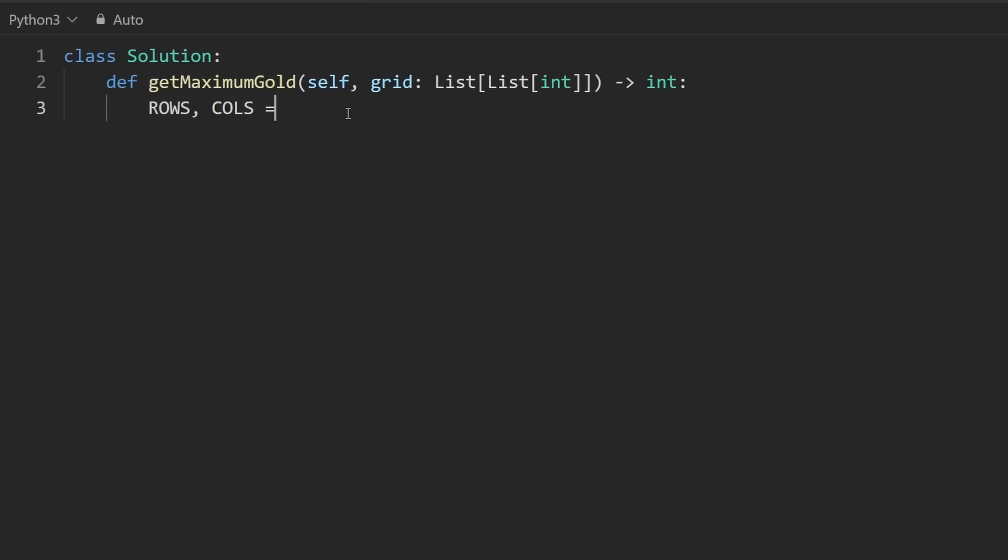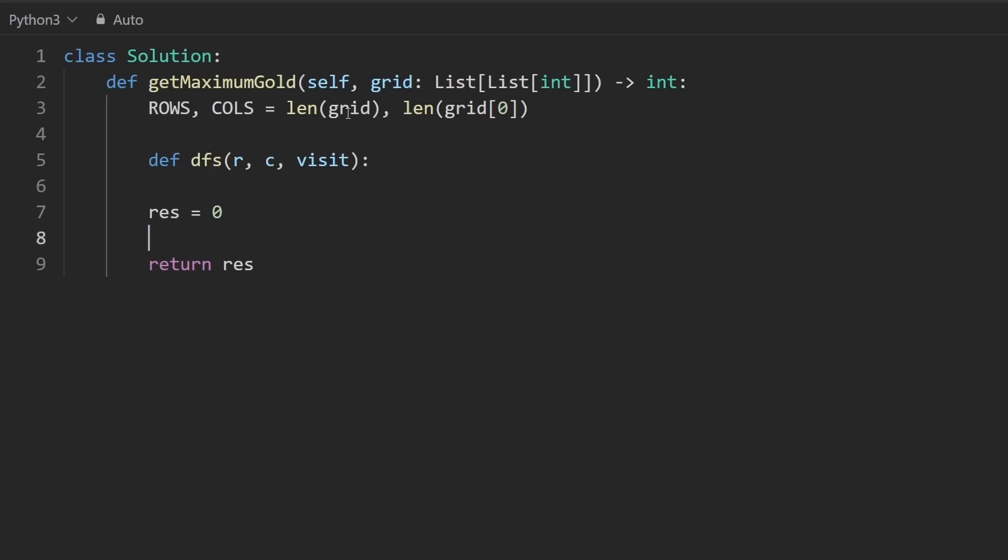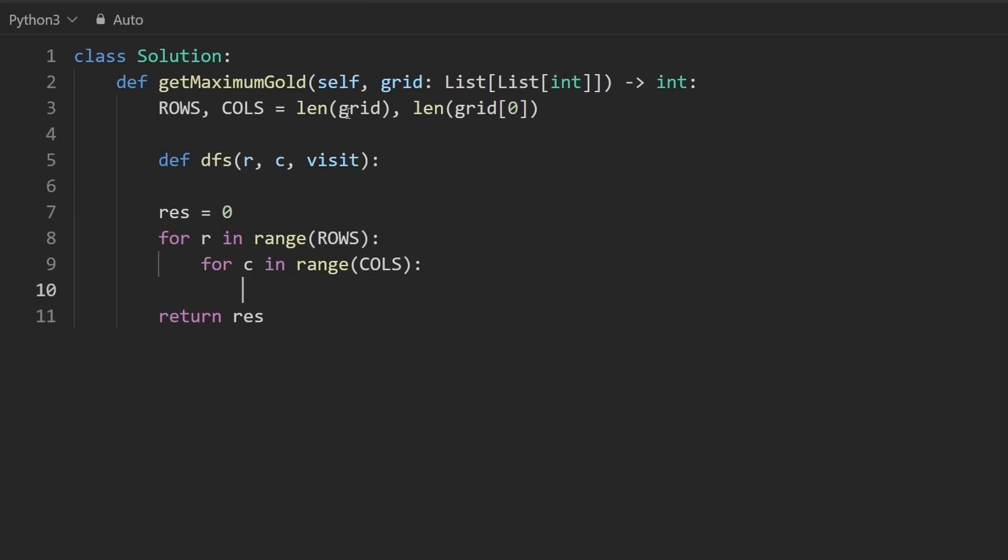Let's code it up. We get the number of rows and columns, then define a DFS function with row, column, and a visit hash set. We iterate over every position in the grid with a nested loop, call DFS on each position with a new hash set, and maximize the result.